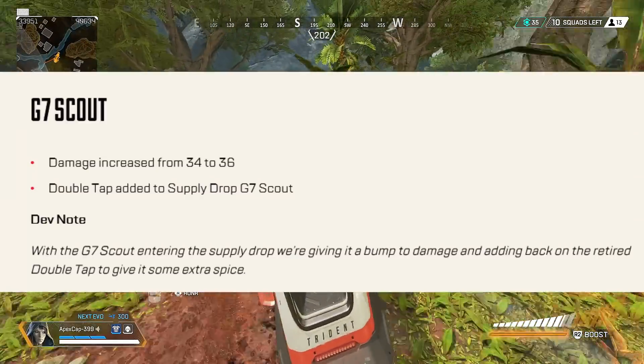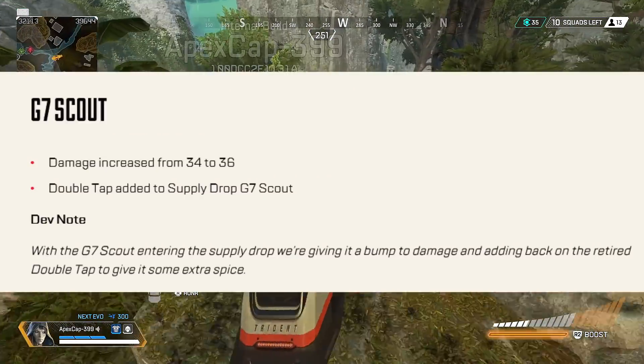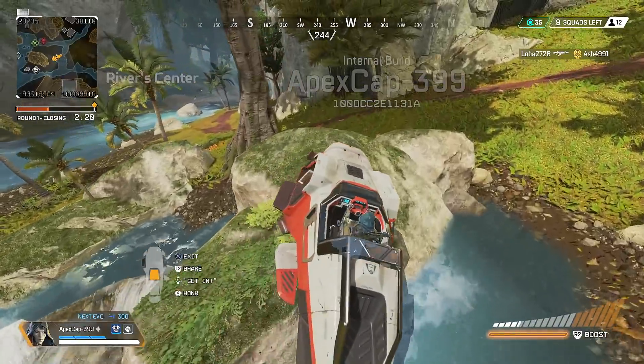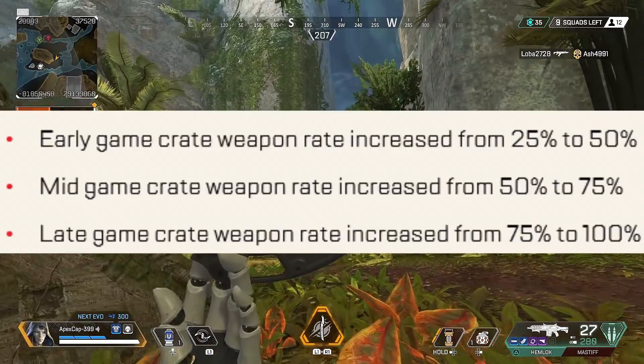As for the G7 Scout going into the supply drop, they're increasing its damage a little — from 30 to 36 — and giving it the Double Tap Trigger. Since we're already on supply drop weapons, the supply drop weapon rates are being updated: early game crate weapon rate increased from 25 to 50 percent.